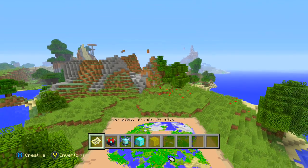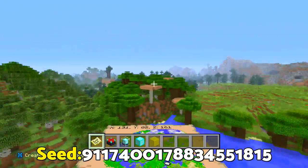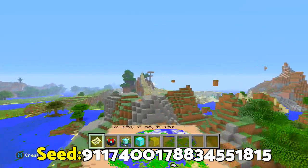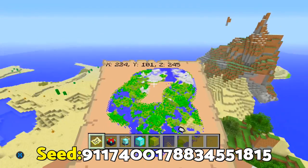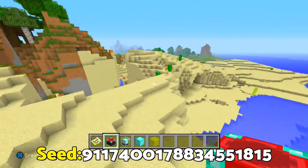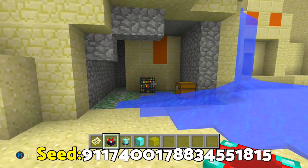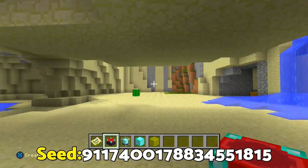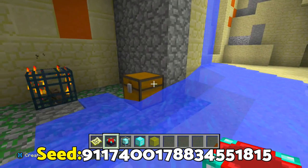We're going to be looking at this awesome seed found by Five Plays, and this seed is very, very unique — I've actually never come across a seed like this. This is where we spawn, and once we move over to this sand area, things get really weird. We have an above-ground mineshaft right next to a sand temple with a really weird underhang and overpass. It's a very weird but really cool seed.